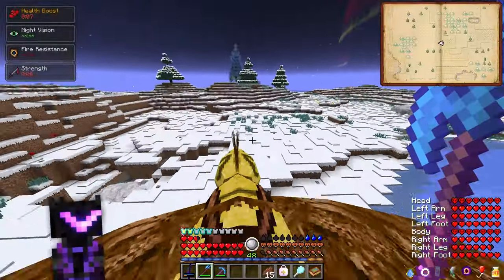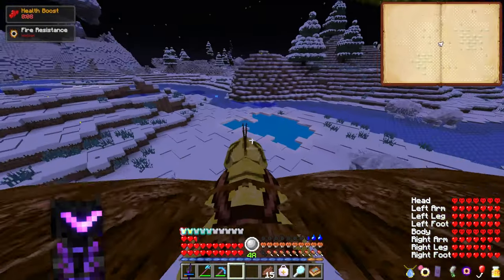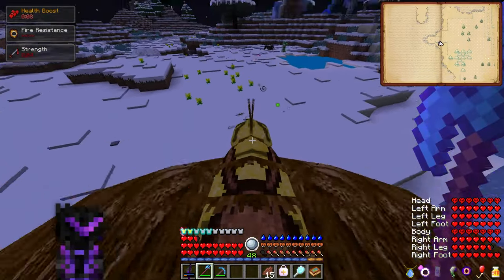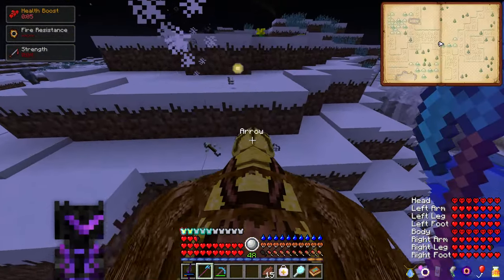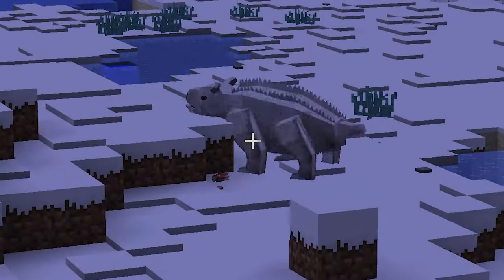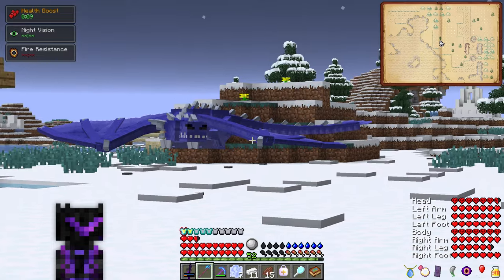We're not having a whole lot of luck — I'm not seeing that many strays, honestly. Let me turn off night vision just for a second. God damn it, we're getting thirsty. Here's one. Smack him. Nothing. Nothing. How about you? Nothing. Yo, look at him go! What the hell? And that guy over there is really happy to be here.